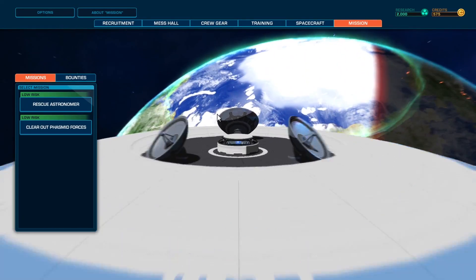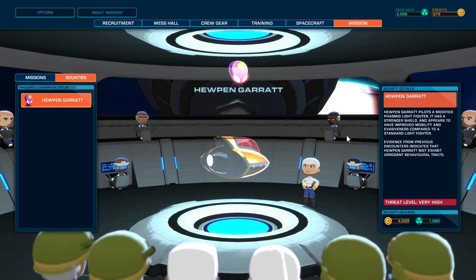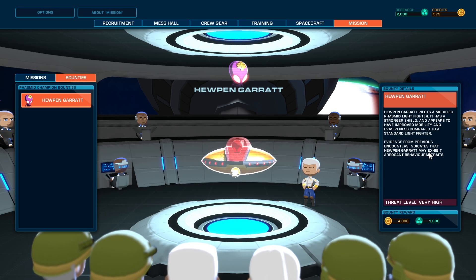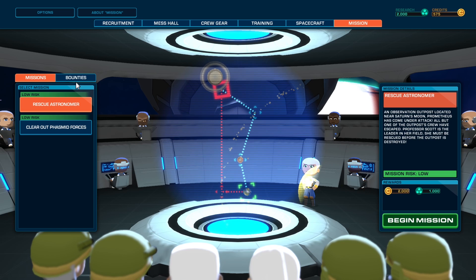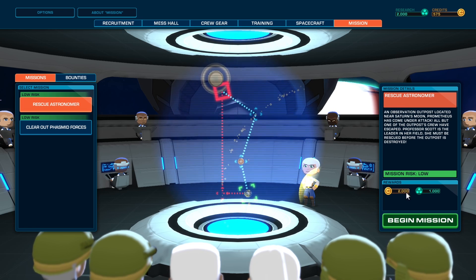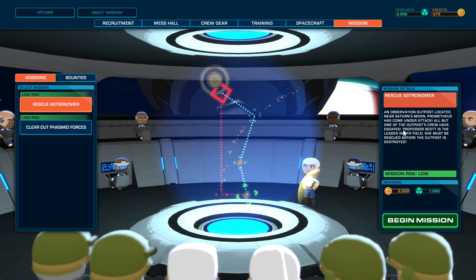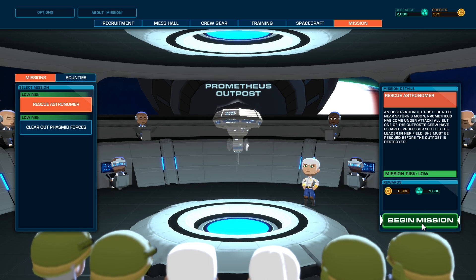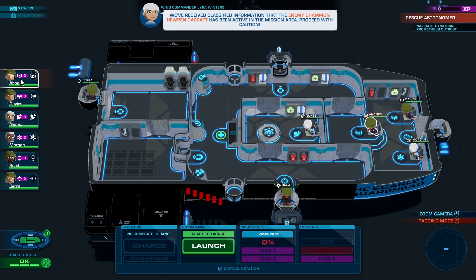Into the serious business — let's get a mission going. Do we have any bounties? Threat level very high. This is a specific named dude — like Red Barons, from the previous game as well. Rescue astronomer — mission risk low. Well, I want more bank. How much to fight this guy? 4,000. I don't know if we're quite there yet. Let's do rescue astronomer — we'll get $2,000 towards my rear gun. An observation outpost near Saturn's moon Prometheus has come under attack. All but one of the crew have escaped — Professor Scott must be rescued before the outpost is destroyed. Alright men, you have your orders. Let's gear up. Pilot's ready. In the pipe, 5x5. Let's go — piloting mode, launch.